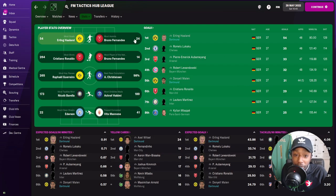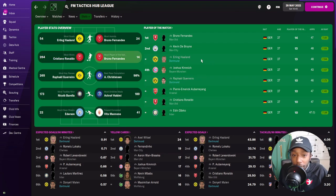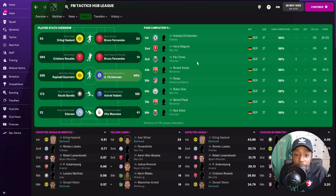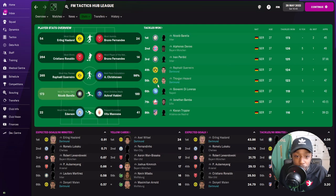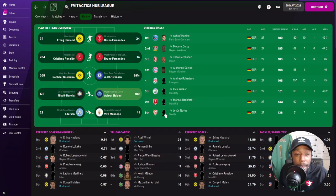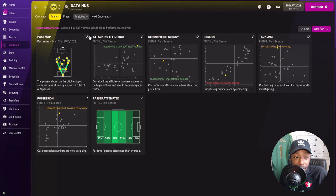Top goal scorers: Haaland with 54 goals, Malen with 31. For most assists: Rafael Guerrero on 21, Marco Reus on 20, Thorgan Hazard on 19. Haaland is third on the shots list with 220. Man of the match: Haaland joint second with 13, Guerrero joint fourth with 10. Most key passes: Guerrero with set pieces, and Reus on 175.